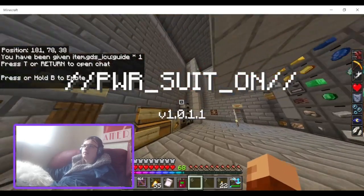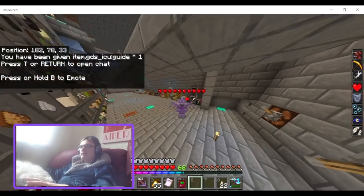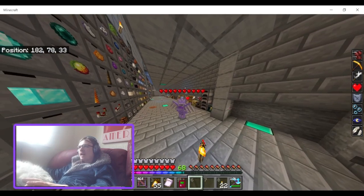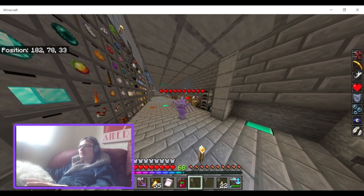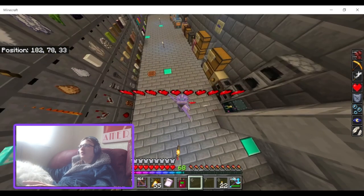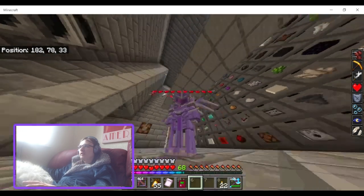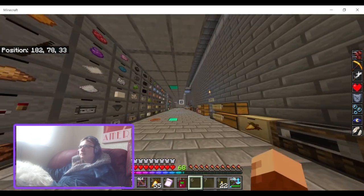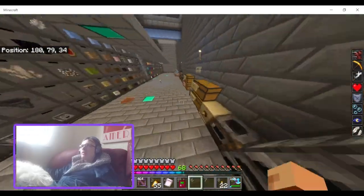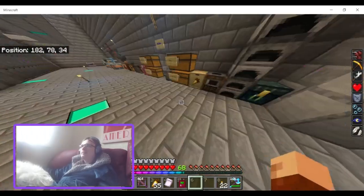I've got the power suit on. One of the things this add-on does is show above the player's head how many buffs they have and what effects are active. It will tell you combat-relevant effects — so it shows I've got speed, strength, regen, and resistance, but it doesn't show night vision, water breathing, or slow falling, since those aren't really combat-relevant.